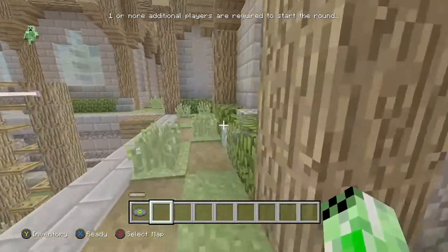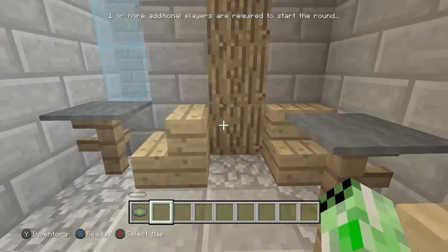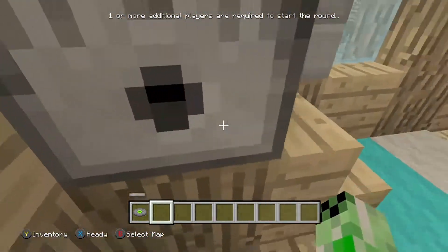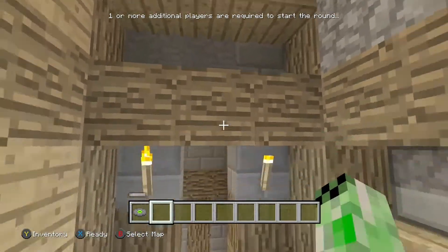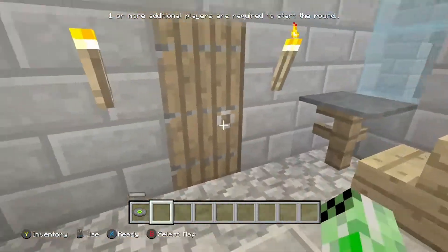Moving on to the next one. In here you get a little table, you get two tables, and then you also get a little area with leather armor. So you get a little leather armor area, and you can actually wear it whenever you want when you find it.